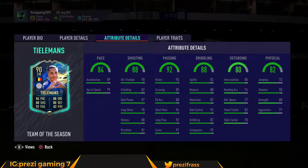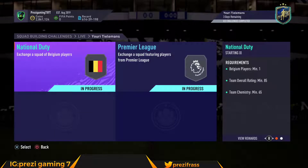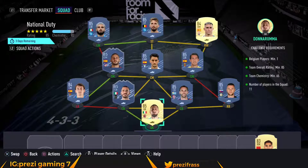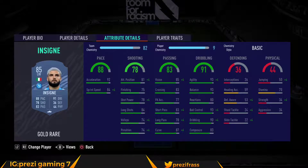He has decent defensive stats to use as a secondary CDM and good physicals. This SBC requires two squads: a Belgium player 85-rated at 65 chemistry, and a Premier League player 86-rated at 60 chemistry. For the first squad, no loyalty needed.